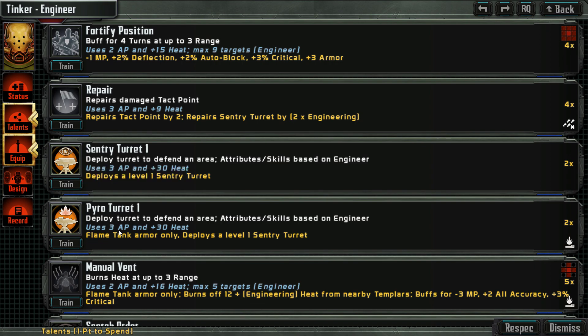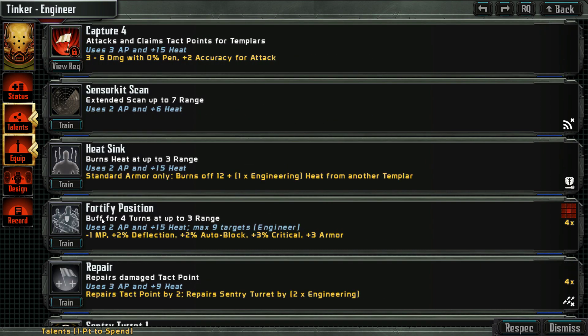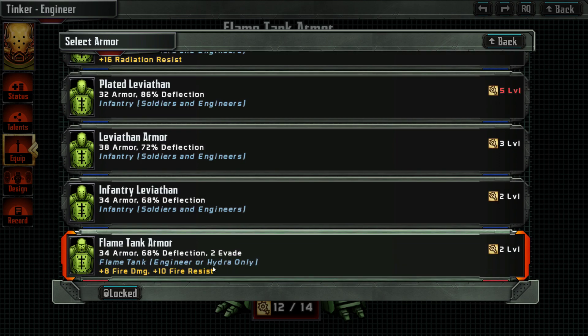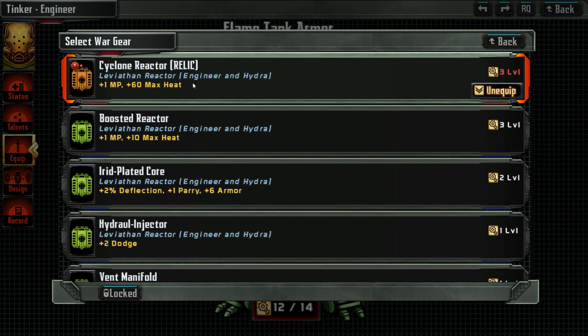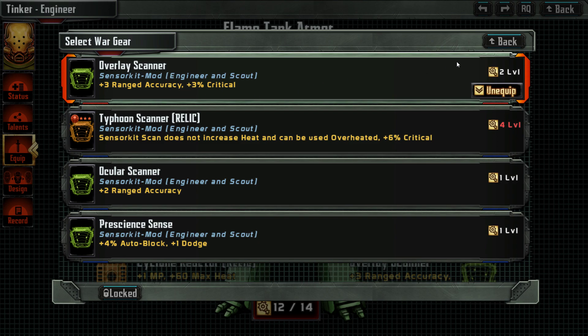The next one gets improved tortoise plating. Let's get the improved coated shell. We have the flame tank armor — the little one — and I think we can just keep it. It also gives us evade plus fire damage. The hand flamer is a good thing. The only downside is it's only plus two accuracy and we are not the best shots anyway. We will always use the cyclone reactor with him.